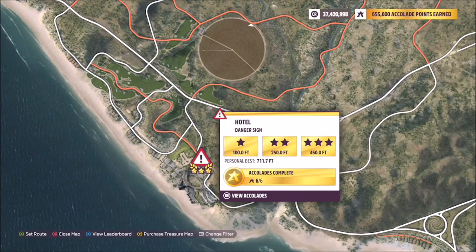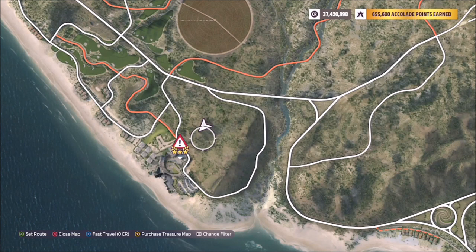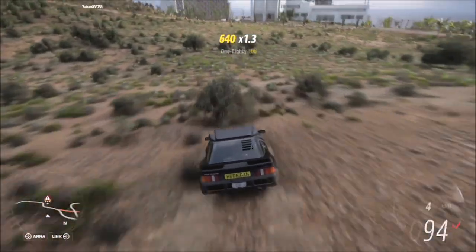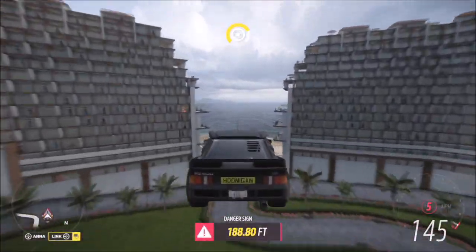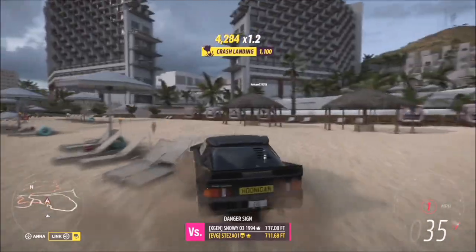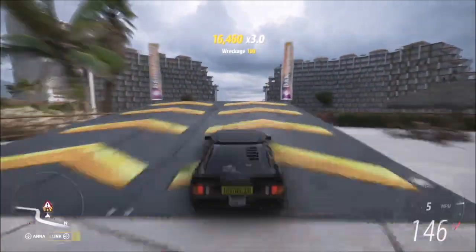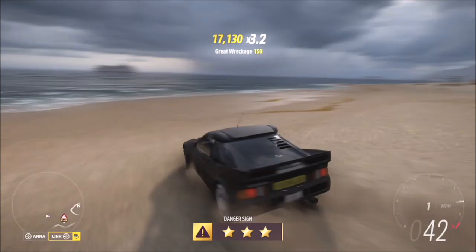The final challenge wants you to earn six stars at danger signs, so I headed over to the Hotel danger sign. Three stars on here is 450 feet — you don't need an especially massive run-up; you can start at the hill directly opposite the danger sign. With this car you're pretty much guaranteed three stars every time, so you'll only need to do the jump twice. This has one of the lowest three-star target scores, and if you start your run-up from that hill area you're bound to smash it every time, with or without a tuned RS200.